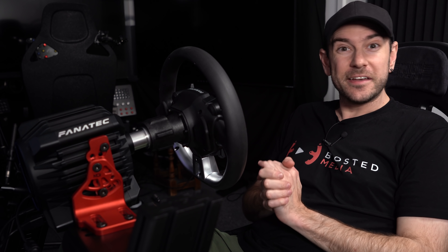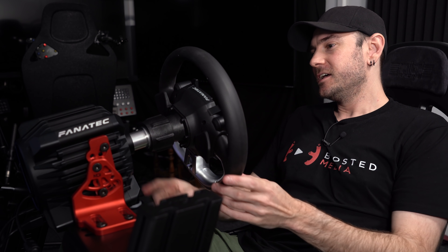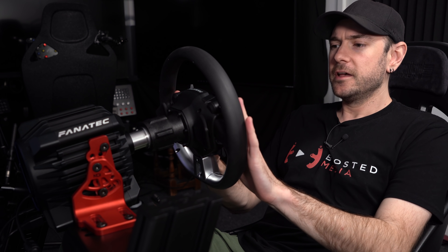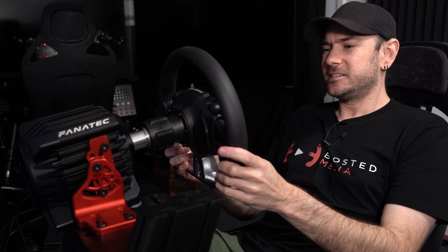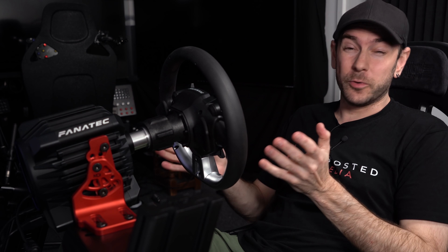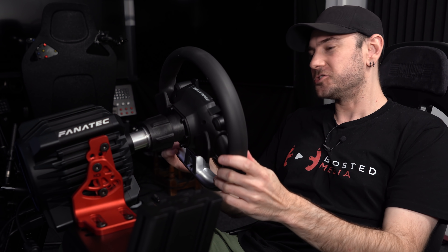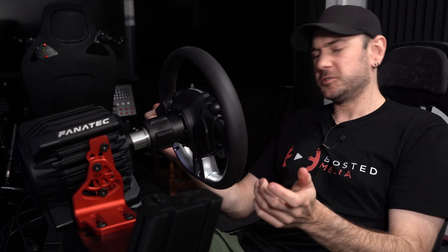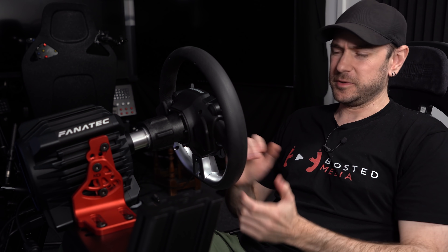Very easy to switch between modes. Push it again and we get yellow, which is PC compatibility mode — for games on PC that don't support the CSL DD natively, it detects it as a Club Sport Wheelbase 2.5. Push it again and it goes back to blue for native PS4 and PS5 mode. One thing I will say: I really wish that light wasn't shining directly in your eyes — maybe just have it underneath or to the side. You don't see it with this particular wheel connected, but if you are playing in a dark room it may annoy you. You could always put a little bit of tape over it. Not a big deal.